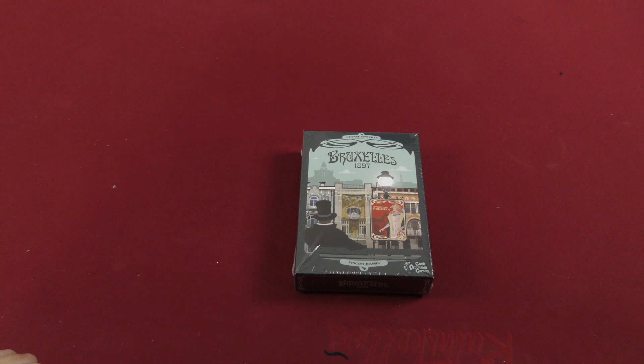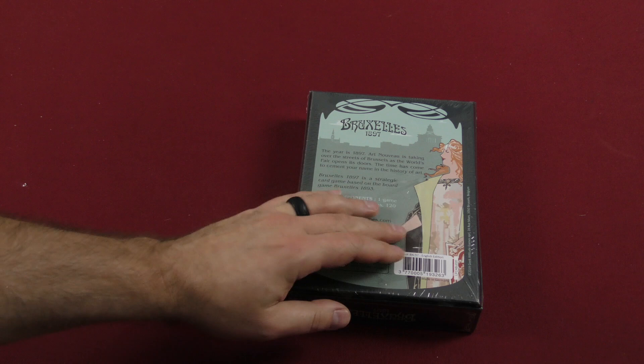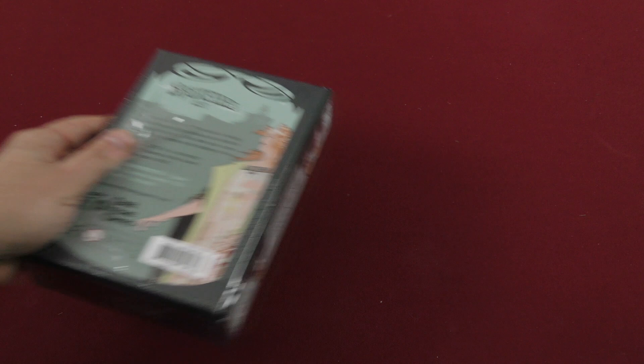I'm gonna assume that I still did not do terribly well. I'm gonna zoom in a little bit on this because this is a smaller card game. Let's get a better look at the components. It looks like we are 1897 — the year is 1897. Art Nouveau is taking over the streets of Brussels as the World's Fair opens its doors. The time has come to cement your name in the history of art. It's a strategic card game based on the board game Brucsel's 1893. Two to four players, 45 to 60 minutes. Let's take a look inside.